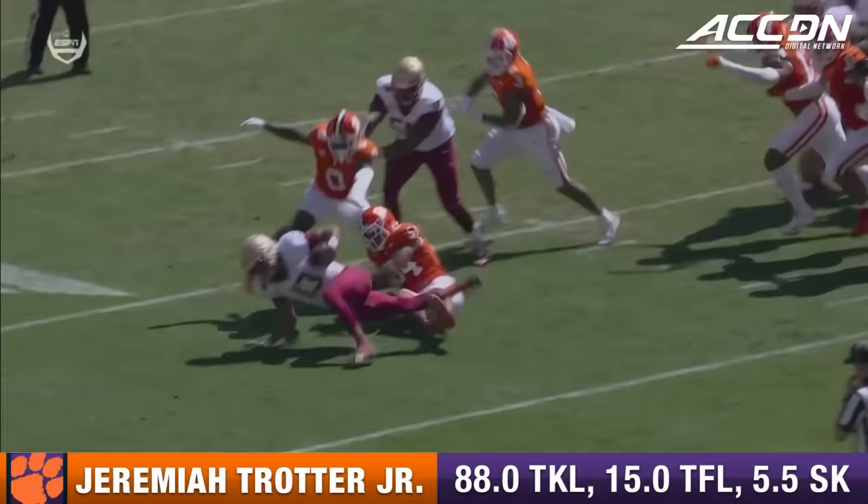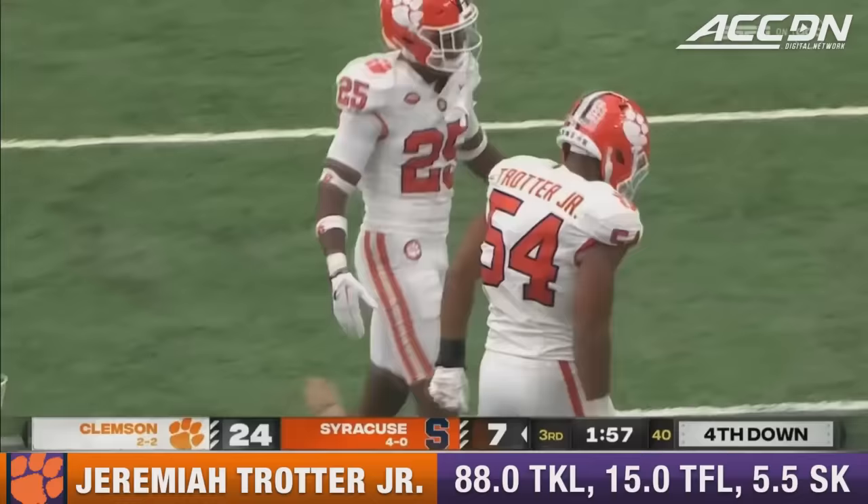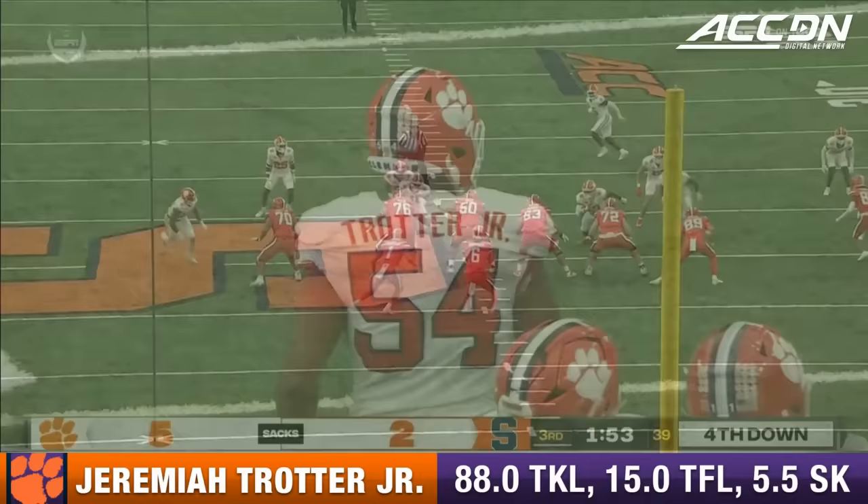Third down and eight. Pressure coming. Schrader in trouble. And sacked again — number five. Clemson almost has as many sacks in this game as they had in the first four combined. This is Jeremiah Trotter. Got Peter Woods inside, he's going to work outside the guard, opens up that A-gap for Jeremiah Trotter to fly downhill.